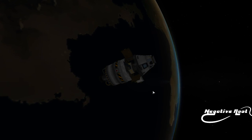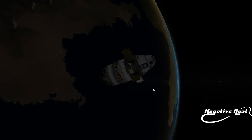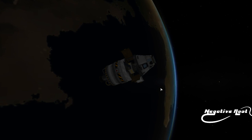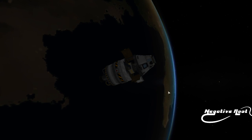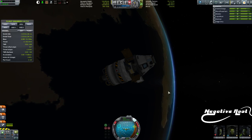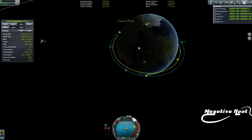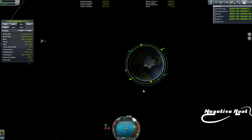Hello and welcome back to NAVBALL Mastery. My name is Rudd Negative and let's get cracking with today's episode. We're going to be looking at Rendezvous. This is possibly the hardest and the most valuable part of reading the NAVBALL and knowing what it's telling you.